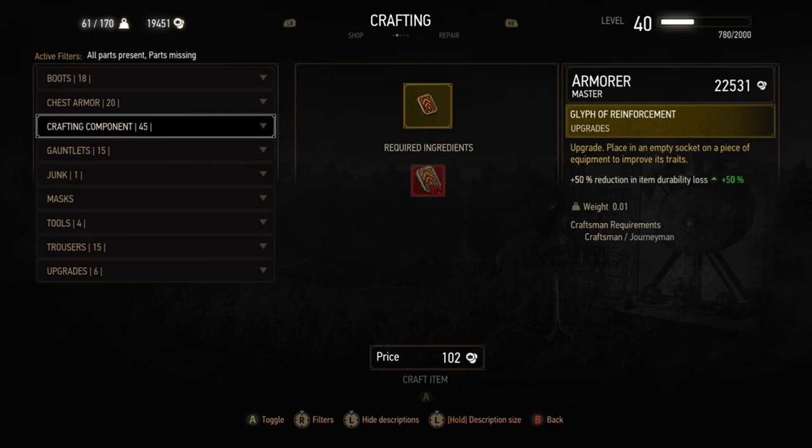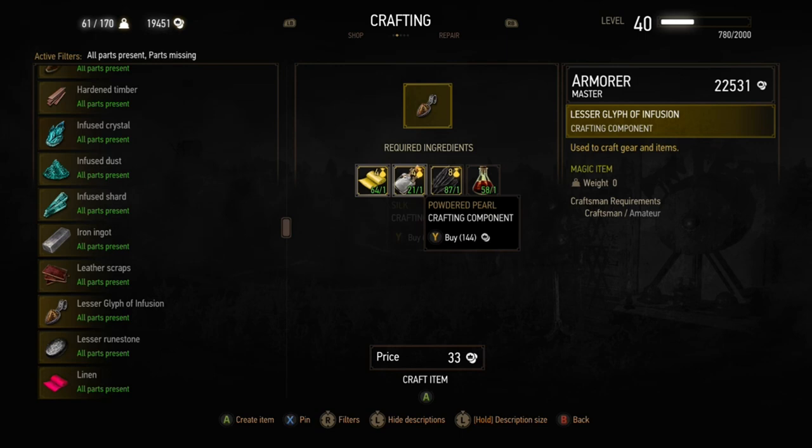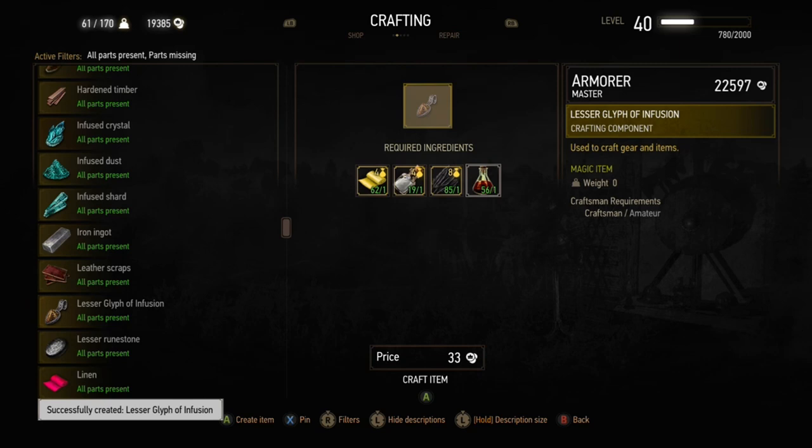Never make glyphs from scratch in a single purchase — that's a big sunk cost. Always make sure you have some powdered pearl and feathers; you can get feathers from killing geese at Upper Mill and at Corvo Bianco. If you want to make a greater glyph of mending, make the lesser glyphs of infusion first, then craft them up — make four lesser glyphs of infusion to create a lesser glyph of mending.